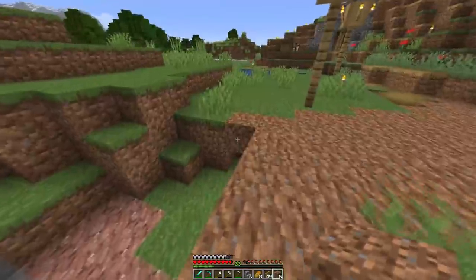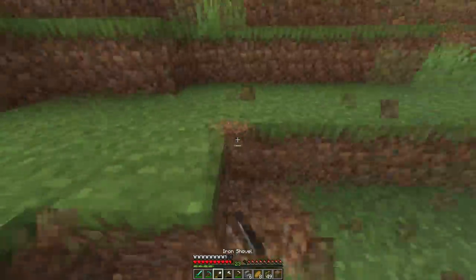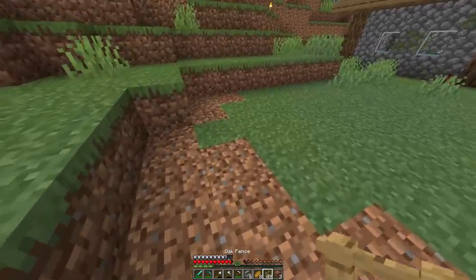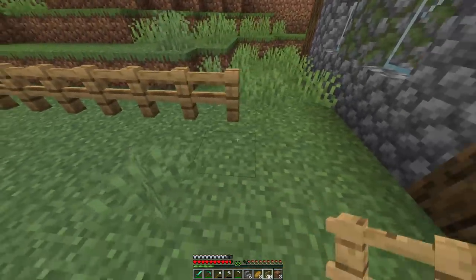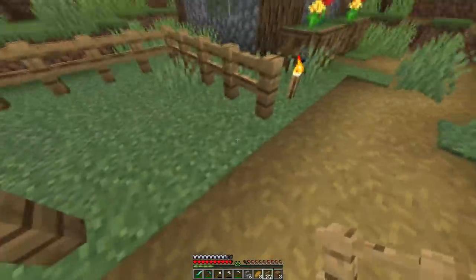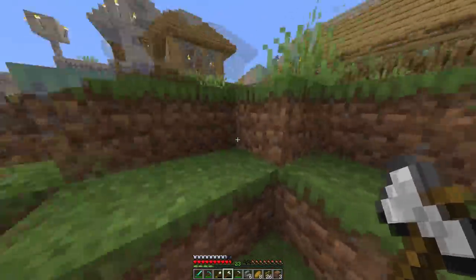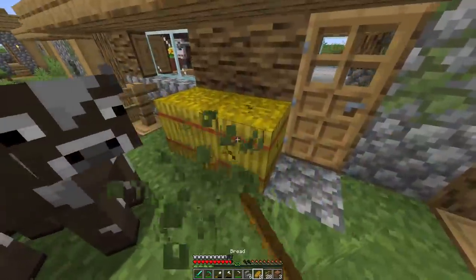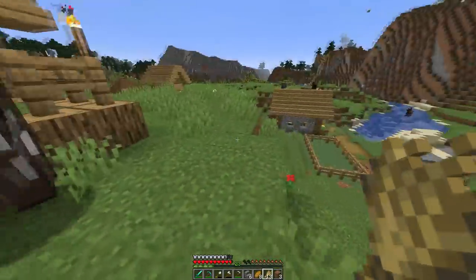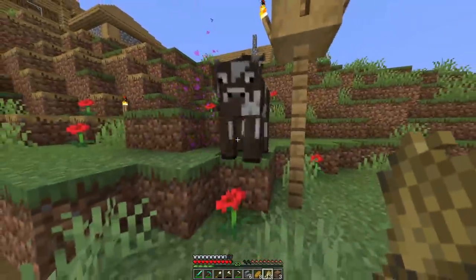So that looks pretty good. Let's make the little outline here. I want this to be a decent size — it doesn't have to be super big. Just like that, I think that's good. Now we have to haul these cows over to where we need to go. Come on, cows! I'm sure there are more cows around in the wilderness that we can also drag over to our house.